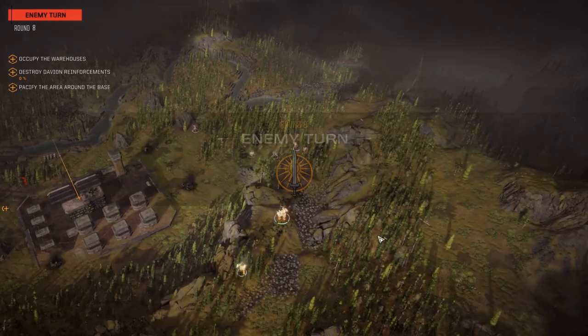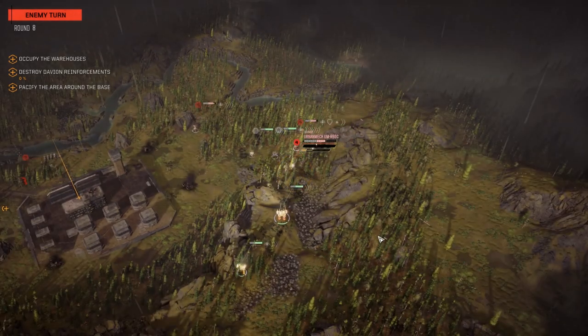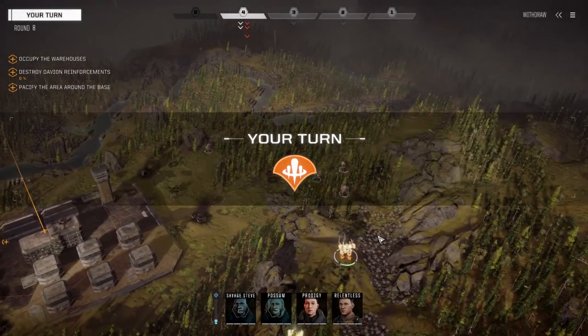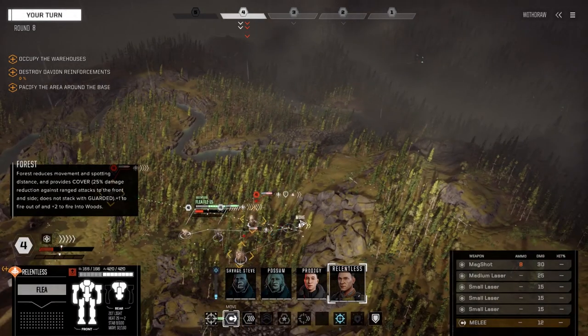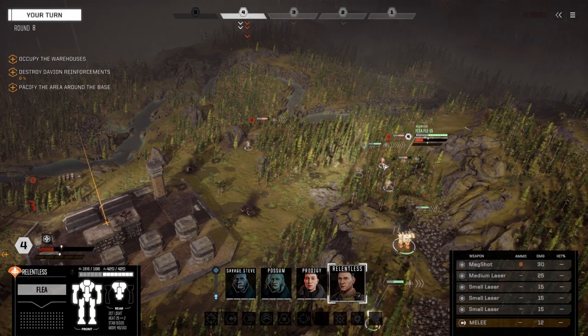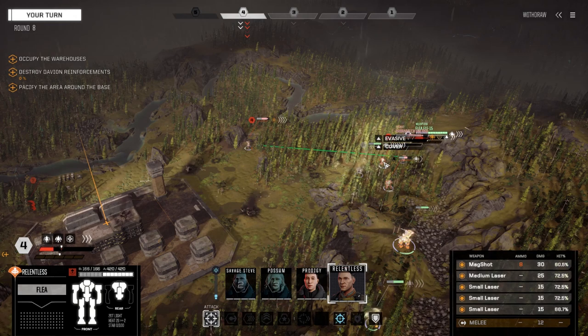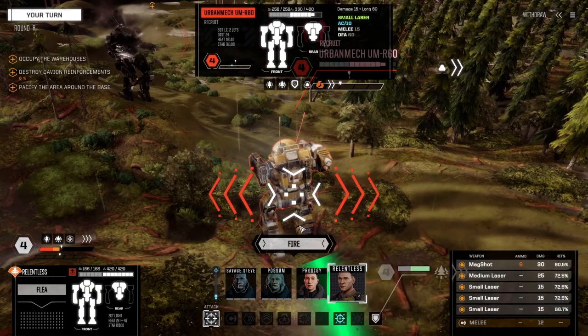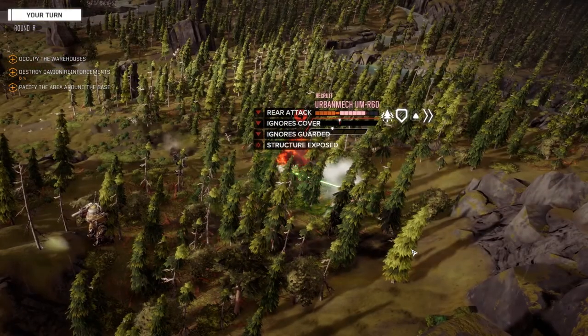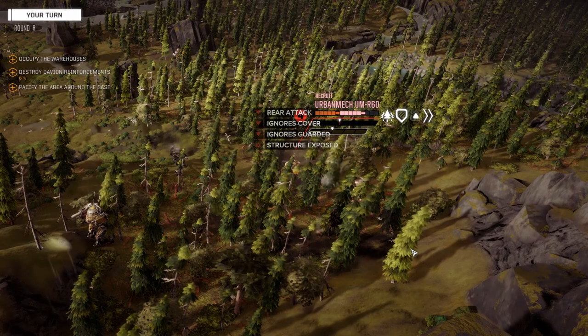Alright, let's see what they do. I can absorb the hit, so that's good. Relentless first - let's get in the back of this guy. Oh wait, they've got two Urban Mechs - I did not notice that. Why did I think this guy was a commander or something? Taking the shot - not bad, not bad at all.